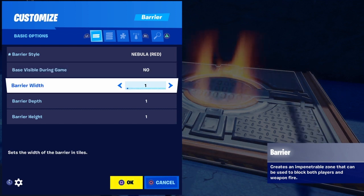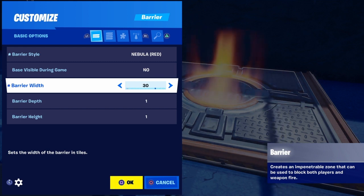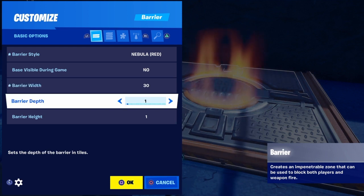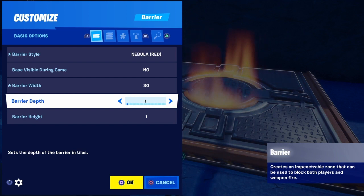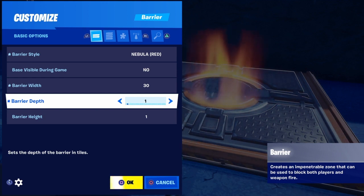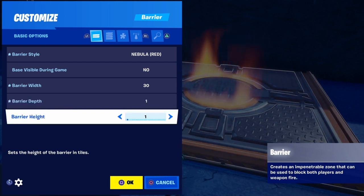Barrier width: there are 25 squares so we're going to make that the width — 25. We can't make it exactly 25 so we'll make it 30; it's fine if it overlaps. Barrier depth means the thickness — it's kind of irrelevant other than the fact that you need it to be at least one, because there are some weird things that happen if you don't. For this video we're going to make it one.